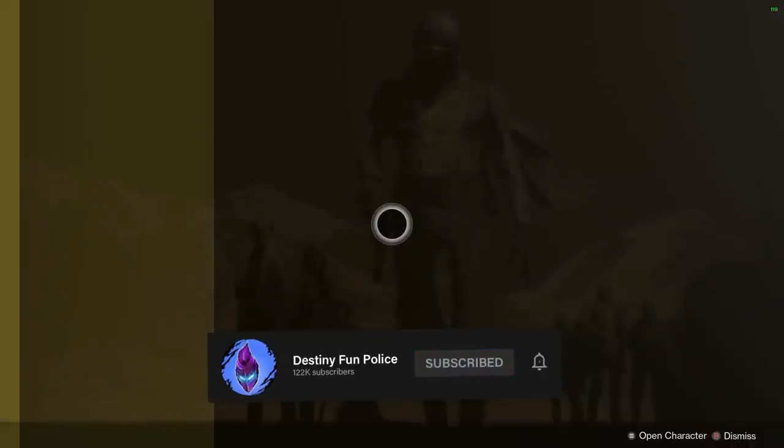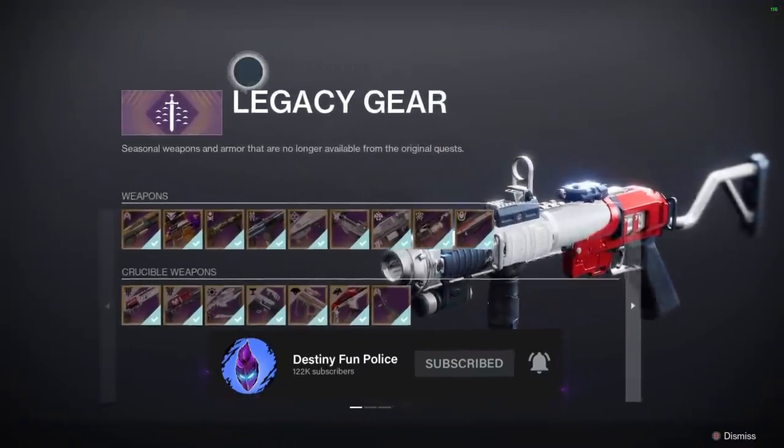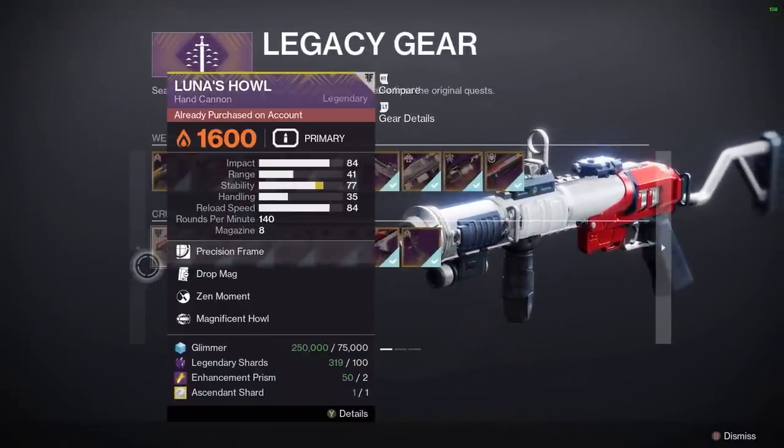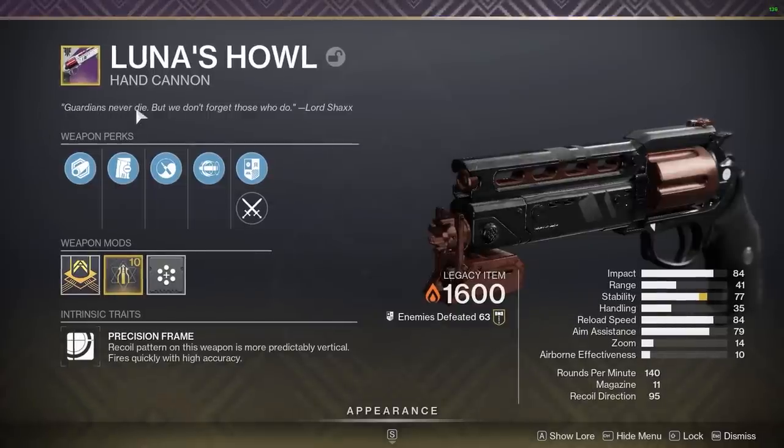Today I'm going to be showing you one of the OGs of the Crucible. So that means you need to go to the Monument of Lost Light. If you guys have never heard of this gun, Luna's Howl is the one we're going to look at. Everyone talks about Not Forgotten, but Luna's Howl is the OG.